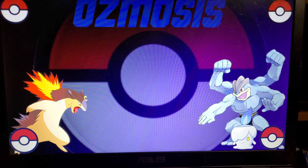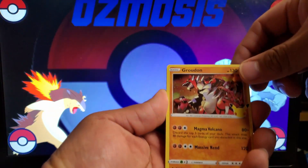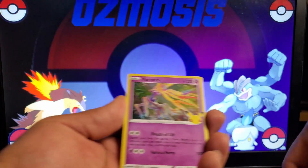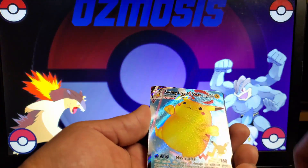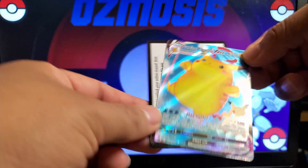The Pokemon in the back are Typhlosion and Machamp. Machamp has been a recent Pokemon that I enjoy, but Typhlosion has always been one of my favorite Pokemon. Next pack: Palkia, Groudon, Xerneas, and we got a Surfing Pikachu VMAX. Very nice.